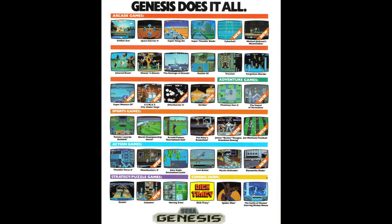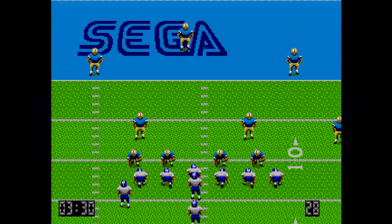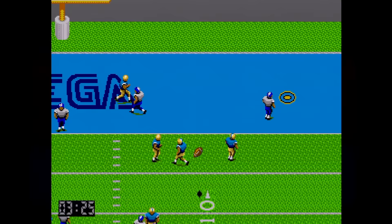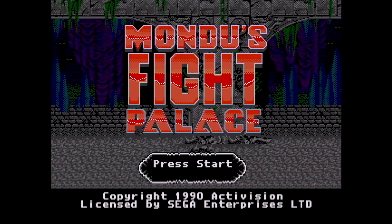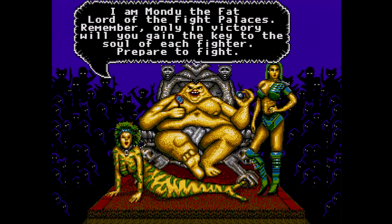Activision's Hard Yardage game was to be repurposed into the first Joe Montana football game, but they were in no condition to deliver. So Sega got Park Place Productions to make their football game, and Mondoo's Fight Palace was neglected. As time went on, edgy publisher Razor Soft picked up the license, changed the name to Slaughter Sport, and called it a day. And if you ever get the chance, please don't play this.